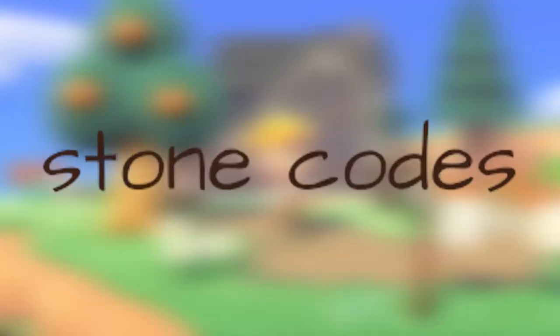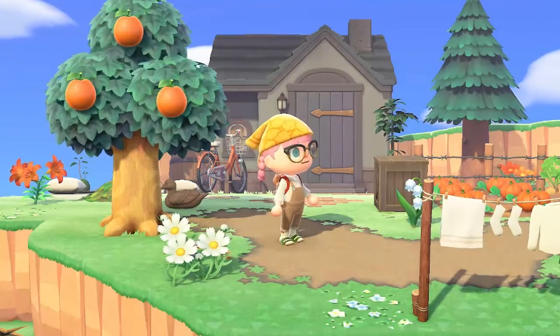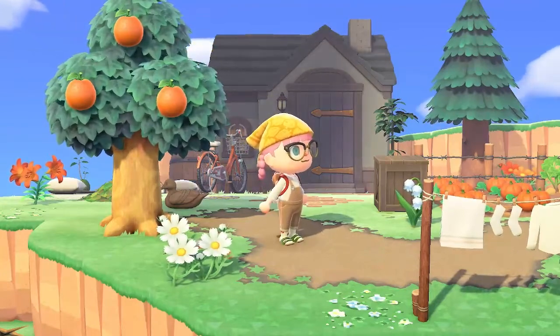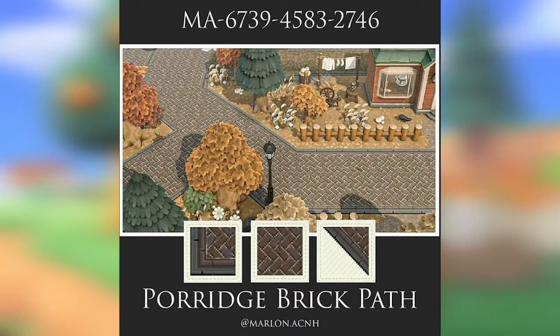Next up we'll jump into our stone paths. These ones are less what I see in cottagecore islands but do also really fit in with the theme. First up we'll start off with this porridge brick path by Marilyn Animal Crossing Horizons. It's a really nice dark brown path with lots of different opportunities — really cute for maybe a shopping district or a neighborhood or just to walk around. It still has a bit of a cottagecore feel to it.